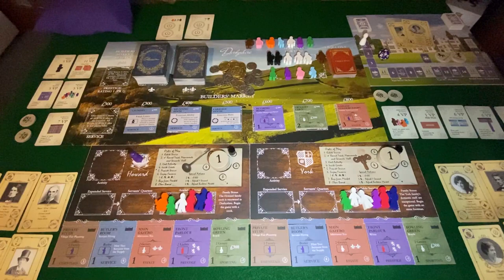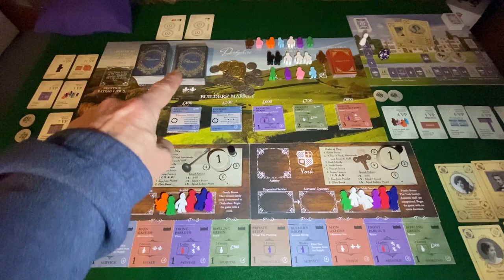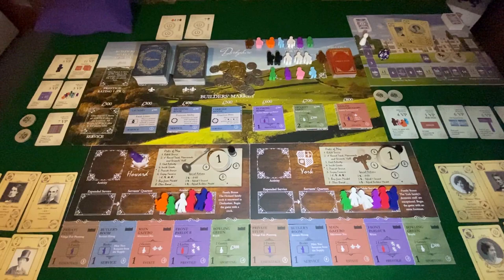Anything significantly different I took out, but I want to show as much as possible. For example, we have the modified extended play round track, the upstairs-downstairs servants, milestones, new objective cards from the upstairs-downstairs set, the laundry, the carriage house as a new tile, and the retiring room from the Wessex expansion. We're going to be playing with Howard, and I'm going to spend some time on this because we have a little extra time.